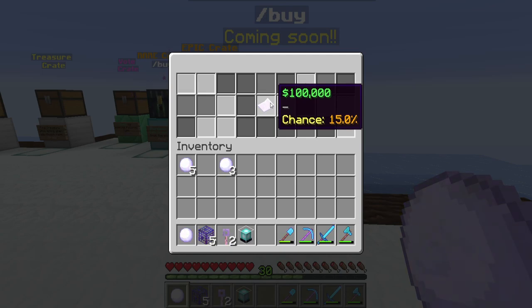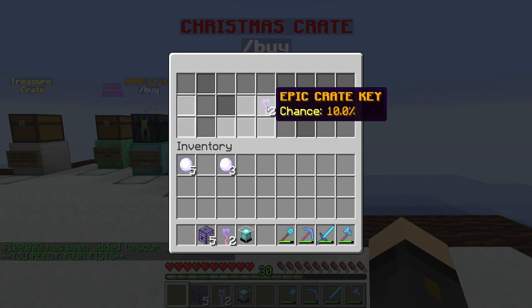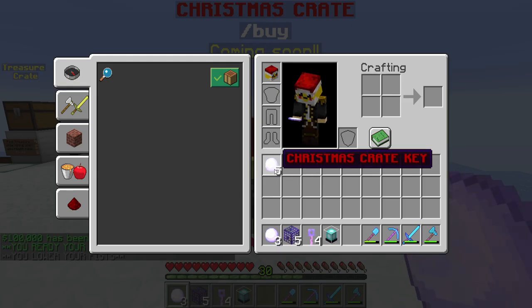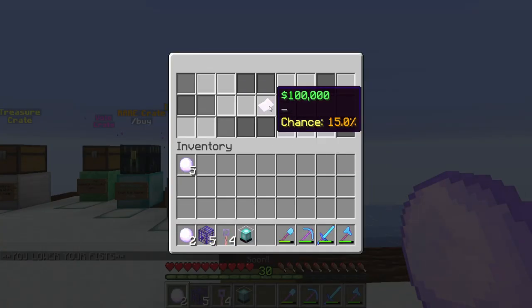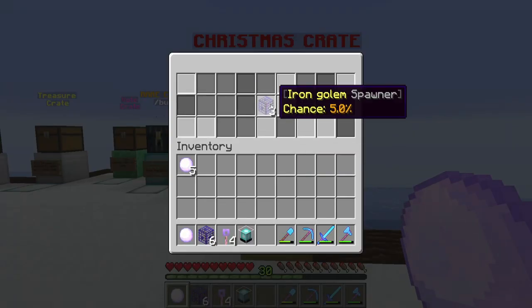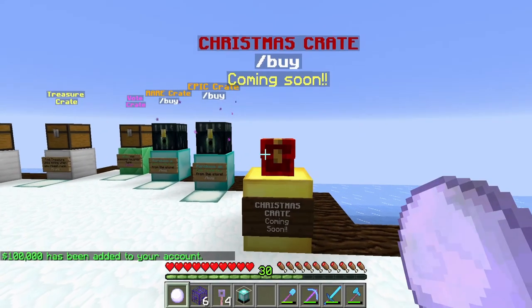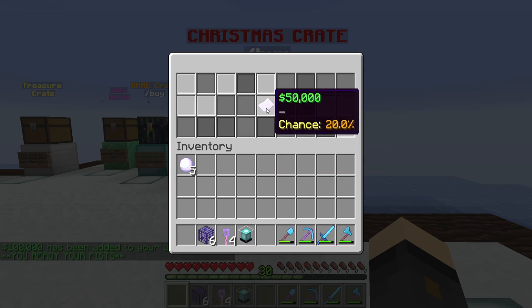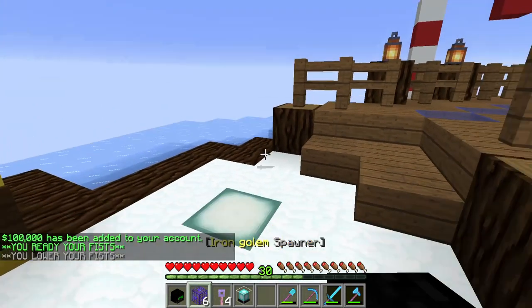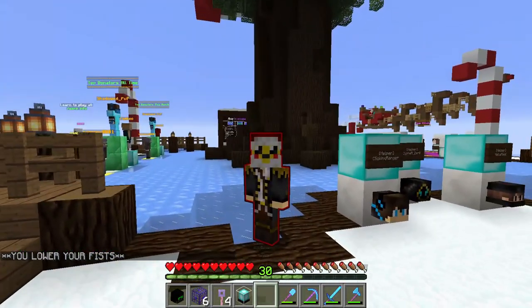100k. And our last one of the 10 — two more epic crate keys. I think I have to open these three; I'm going to keep those five back still, but I'll open these three. It's too much fun opening crates — it's almost addictive. Six iron golem spawners now, I'm liking how that's going. Another 100k. Let's get a big one on the last one!